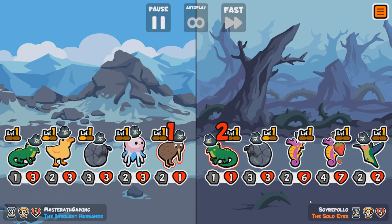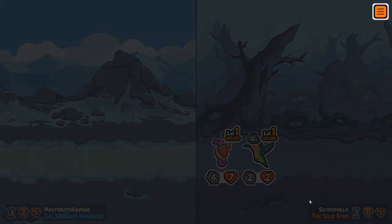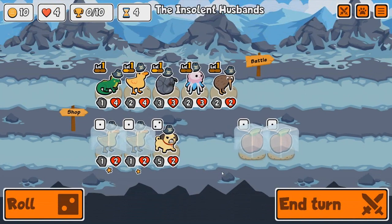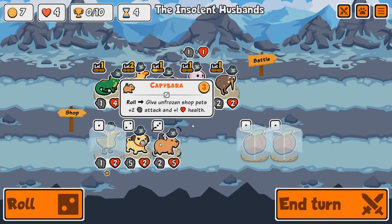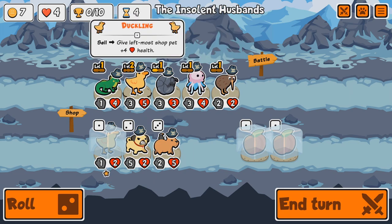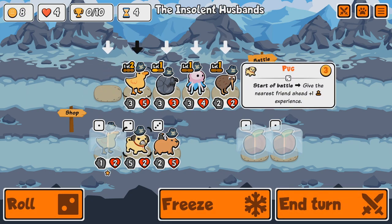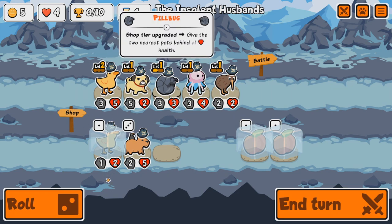Unfortunately we're going to get some 2-6 Seahorses that are going to actually destroy me. This is a loss. We've done literally nothing so far. I'll buff the Duckling and get a Capybara — give unfrozen shop pets plus two attack, plus two health, plus two attack, plus one health on roll. Sounds good. Let's sell the Iguana and get a Pug.